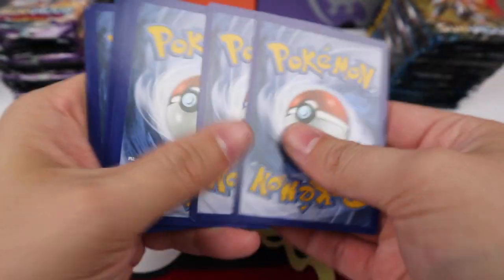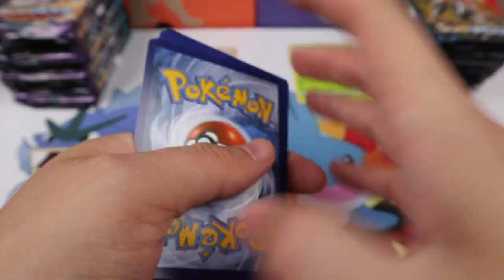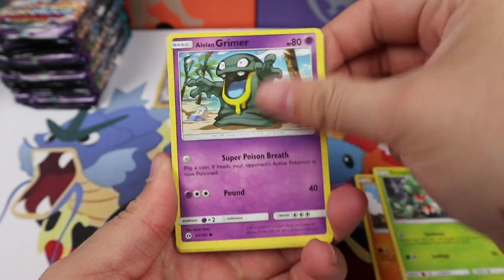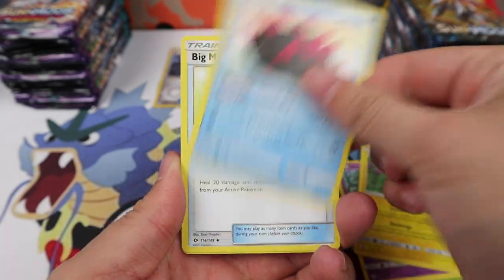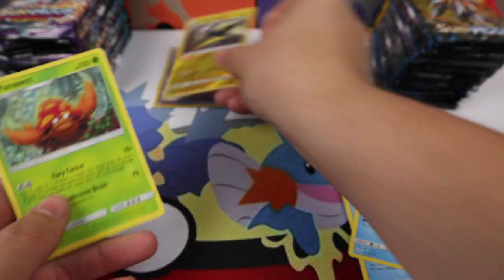Okay, we're going to do the whole pack. I am already screwing this up, but hey, it is a Pokesoup opening — we don't do things perfectly. That's okay. Vikavolt and a Parasect.